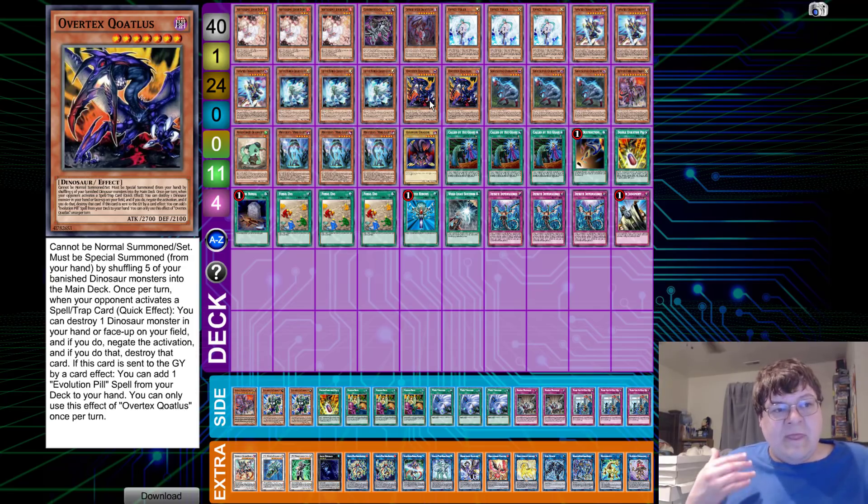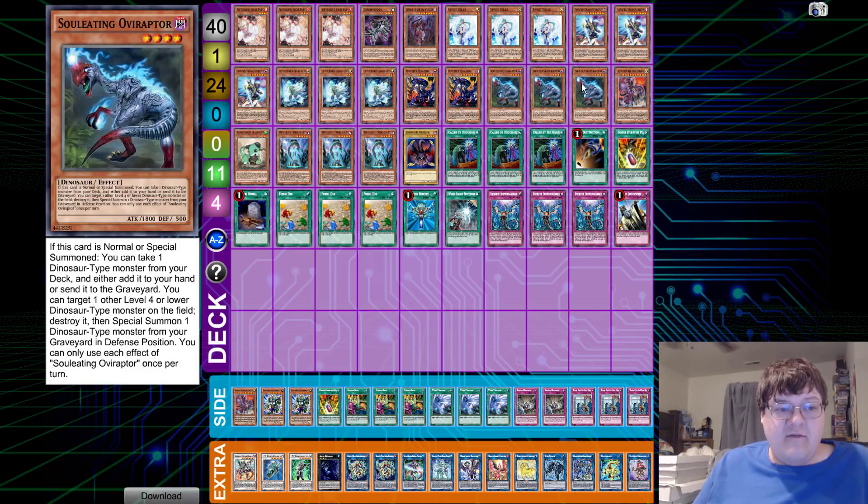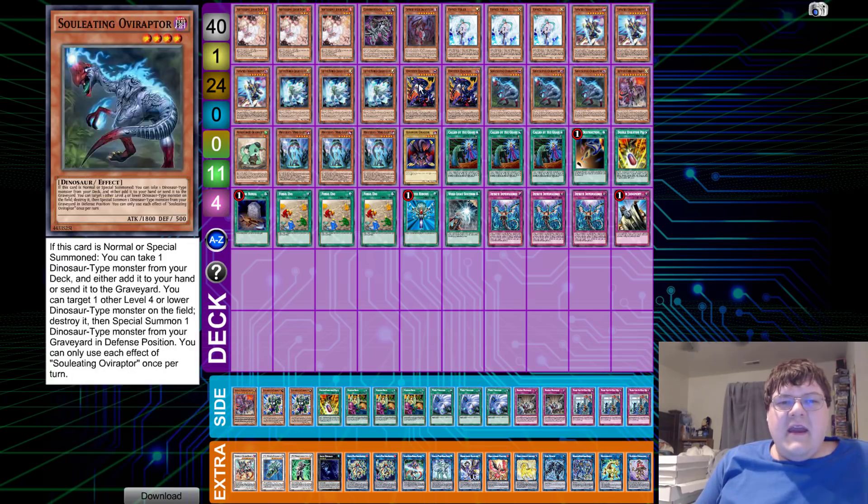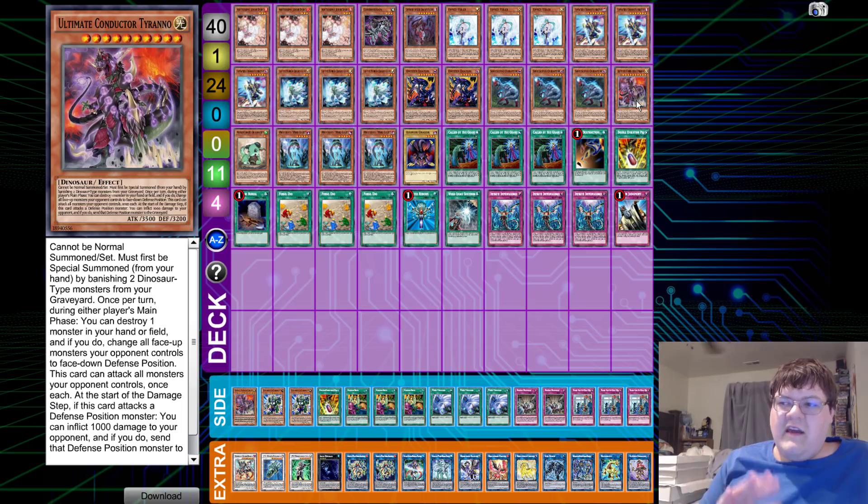We play the dinosaur engine. We play Overtex Coatls — getting the dump off of this to search the Evolution Pill and set up disruption through the form of Big Papa T-Rex is amazing. It's incredible how splashable this dinosaur engine is. We have two copies of Overtex and triple copies of Oviraptor — getting the ability to either send it to the graveyard or add it to the hand depending on the situation. We only play one Ultimate Conductor Tyranno — that's fine given the ratios.